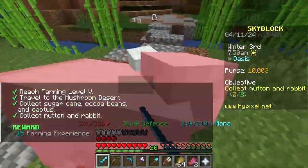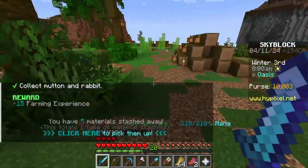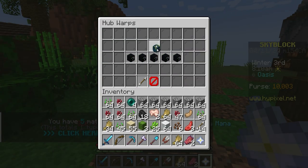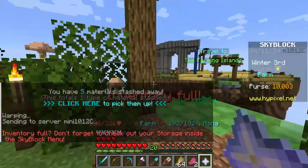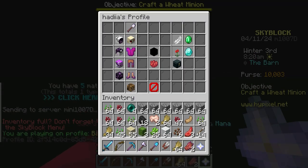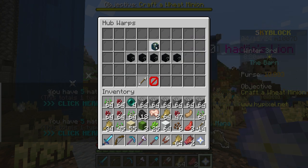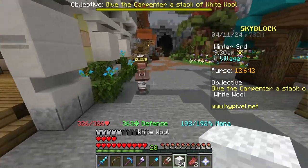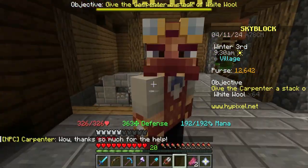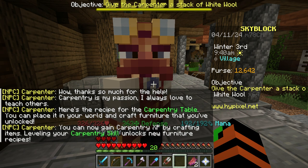That actually hurt. There we go, we've got the mutton. We just had to kill one more. Let's just run back to the hub. Oh my god - I went back to spawn. Why is this guy here? Alright carpenter, I've got your 64 white wool - here you go!